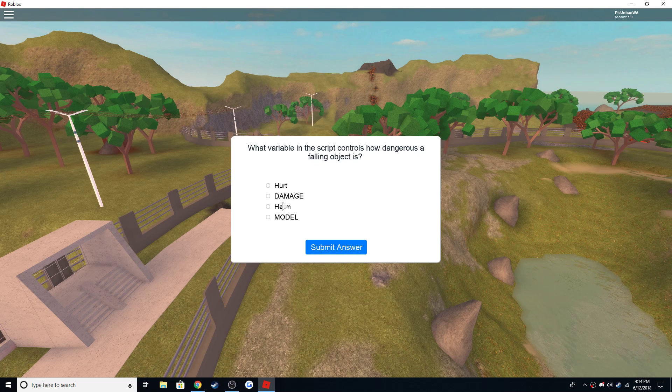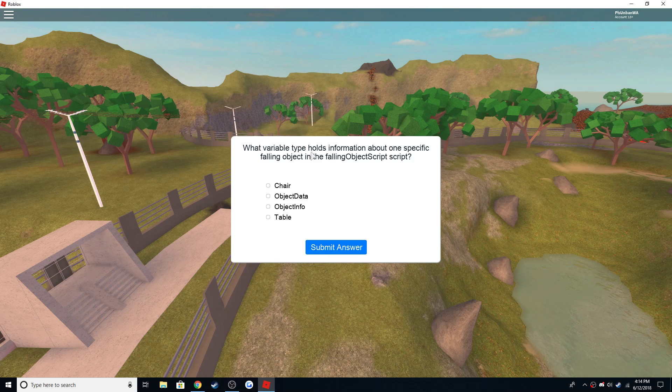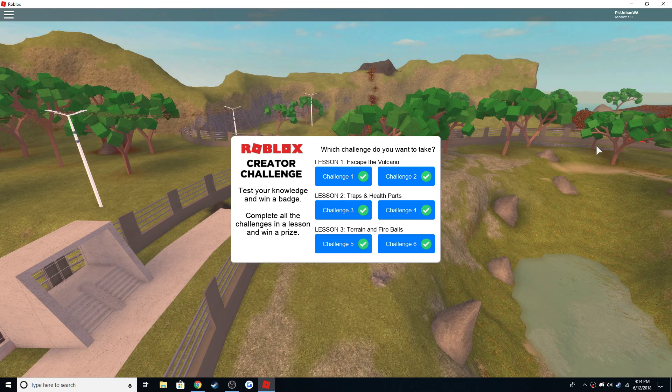Last one: what variable in the script controls how dangerous the phone object is? Damage. What symbols help you recognize a table in the script? It's this — yep. What variable holds information about one specific phone object in the following object script? Table. Boom, there you go — you get all the prizes.